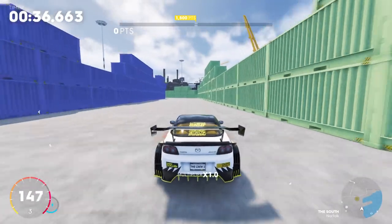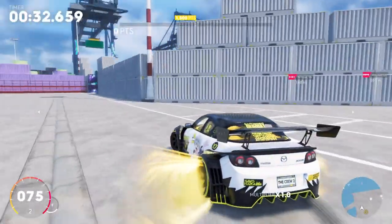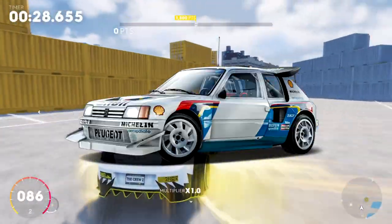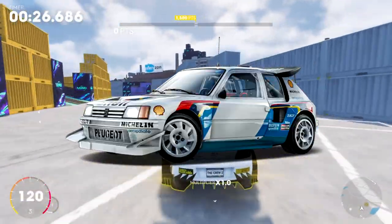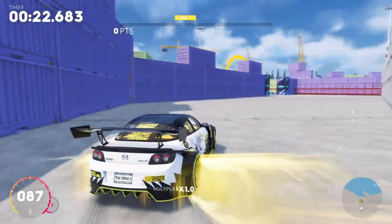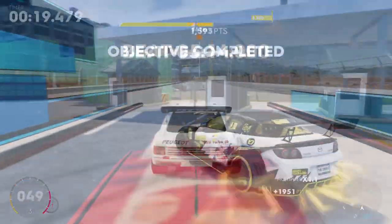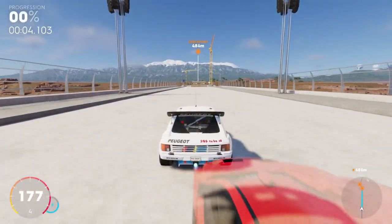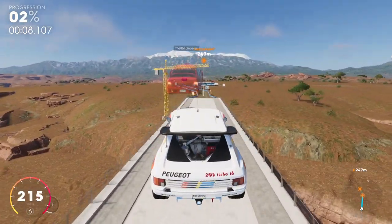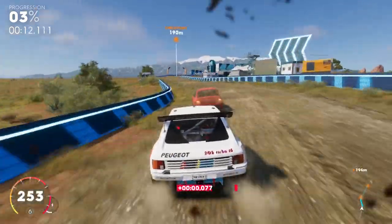In terms of cars, yesterday three vehicles were released: the Audi TT RS Cabrio that we talked about, but also the Peugeot 205 T16 Evo 2 and the Renault 5 Maxi Turbo — two classic Group B Rally Legends. I didn't have time to test them properly. I tested the Peugeot 205 yesterday, but I just know that it's pretty stable, and that's pretty much it.